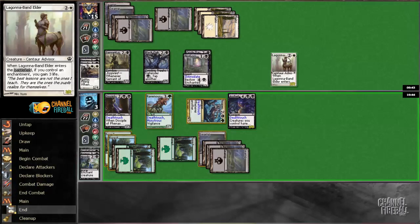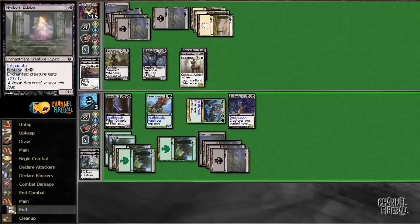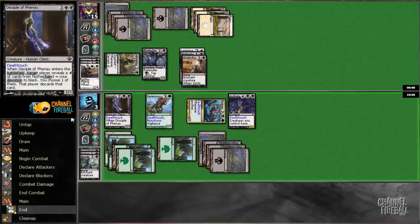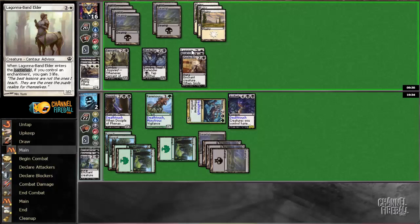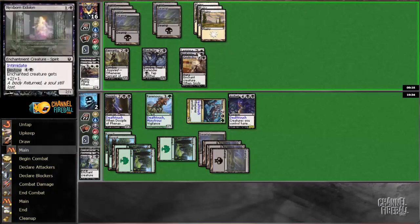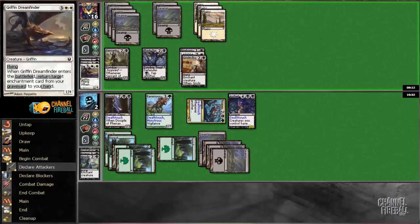This Laguna Bandelder is just mashed together in my opponent's permanents through no reason or logic — just Magic Online being Magic Online. Be mindful of the fact that my opponent has 4 creatures and not 3 like it looks like he has, especially because one of them has bestow. If I was a new player, I would just think it was bestowed on this when it's clearly not. Not sure why I said clearly when there's nothing clear about what's happening here, but it is not bestowed — this is a Laguna Bandelder, separate. Two life is not very many.